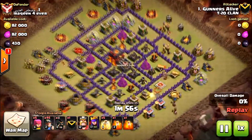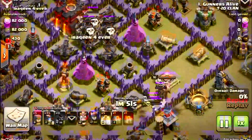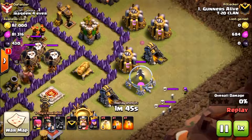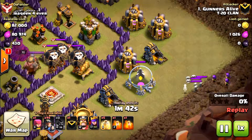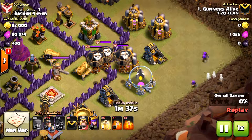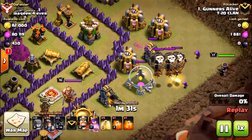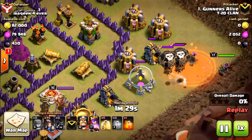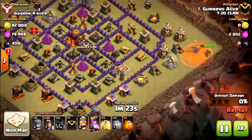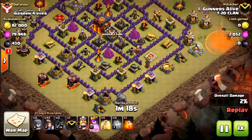Moving on to the second attack, I drop down some hog riders to lure out the balloons from my opponent's clan castle, then drop archers along with my queen to take out those balloons. The skeletons were taking out some of my archers but my archers eventually handled them. I drop a poison spell to help the queen — not really to kill the balloons but to slow them down so the queen could shoot them down before they started dropping bombs.